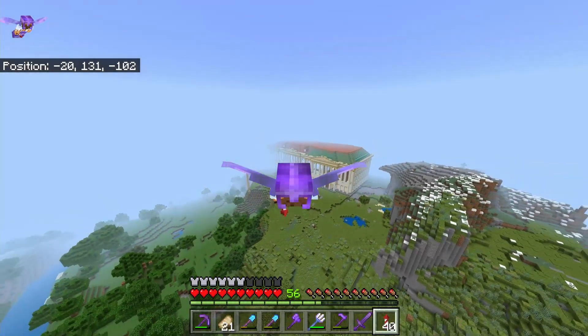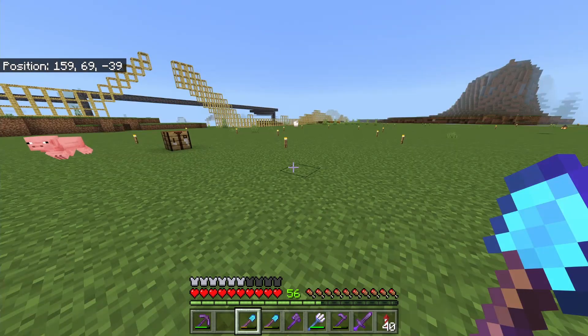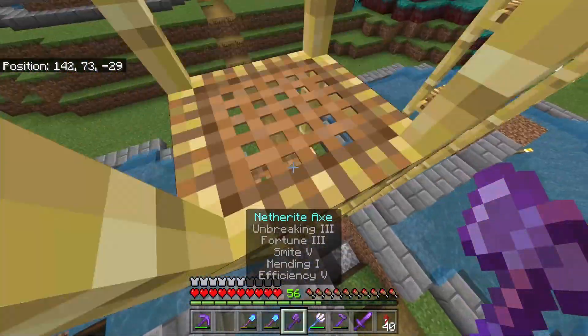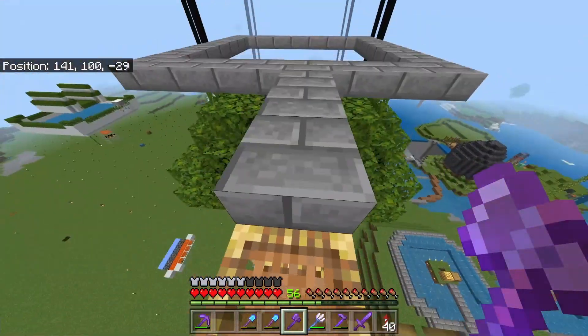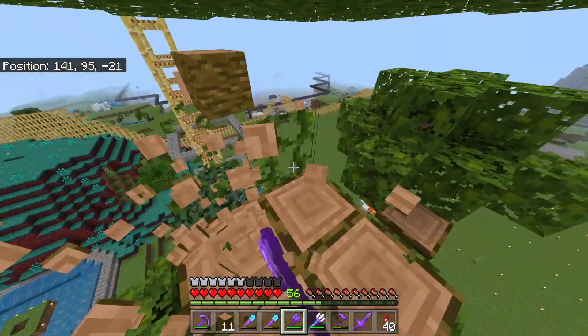Let's get on with the three top simple farms. Number one, I wanted to go with the every-wood tree farm. The only two woods it doesn't do are the nether woods, but it does every overworld wood, which is incredibly handy. So if we take this jungle tree, for example, it would be really easy using this farm to actually cut down a full size jungle tree. This farm gives you three different platforms so you can have different height trees, and you simply go to the top and cut down the tree.